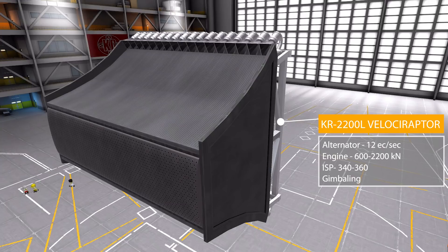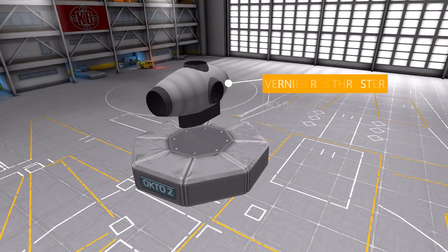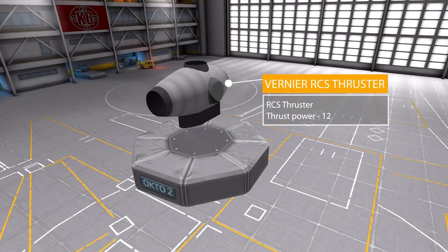Down in command and control we've only got one object: the Vernier five-way RCS thruster. It's a simple RCS block with a thrust power of 12, using liquid fuel and oxidizer.